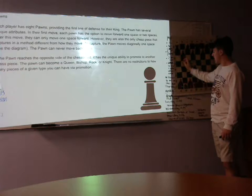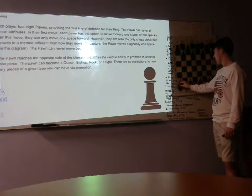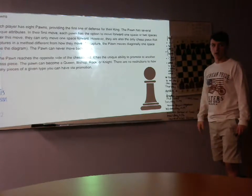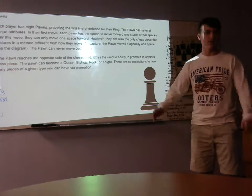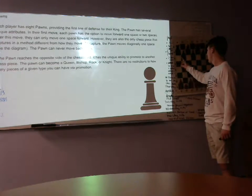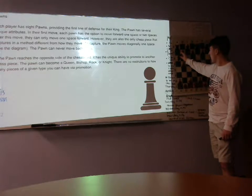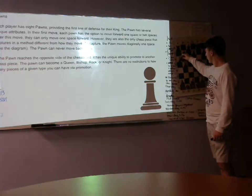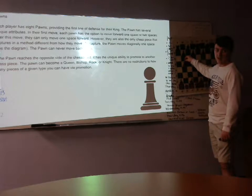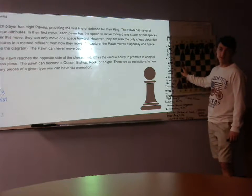And if this pawn does get to the other side without getting attacked — say it hits the square before anybody else gets it — then it can get back any piece they've lost, except the king, because then the game would be over. Also, pawns can only attack diagonally and take the piece from there, but then it would still only move straight.